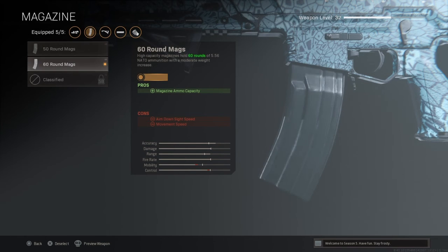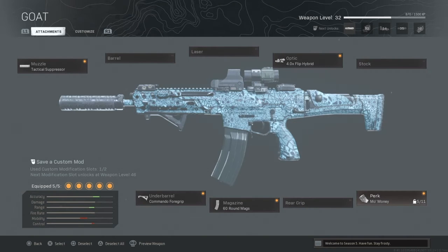For the magazine, pick a 60-round mag over a 50 — it just gives you more ammo. The pros are magazine ammo capacity and the cons are aim down sight speed and movement speed.